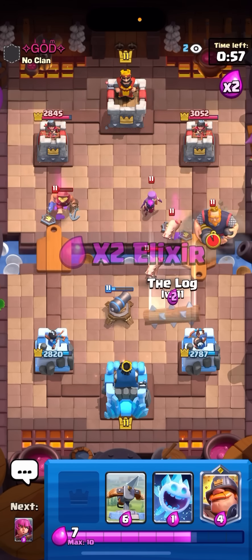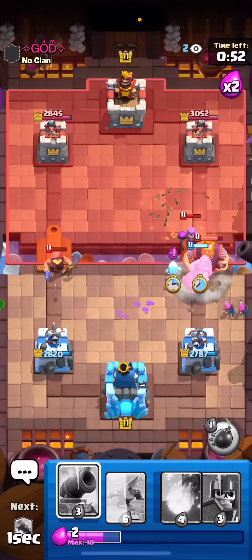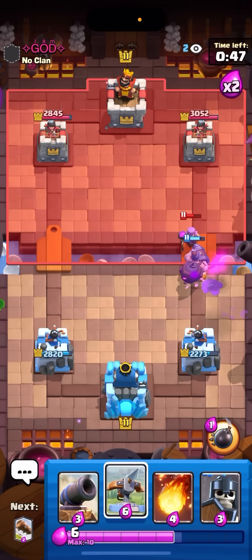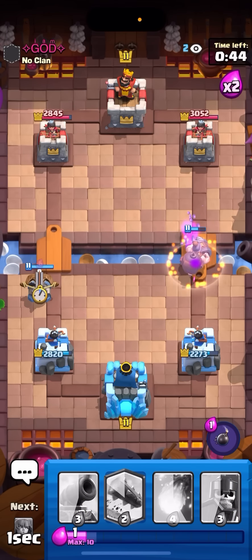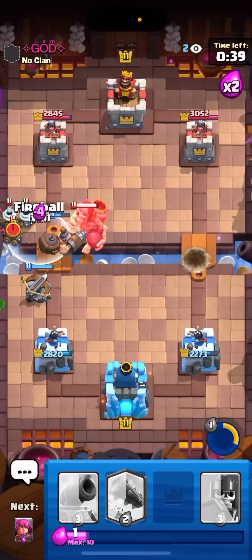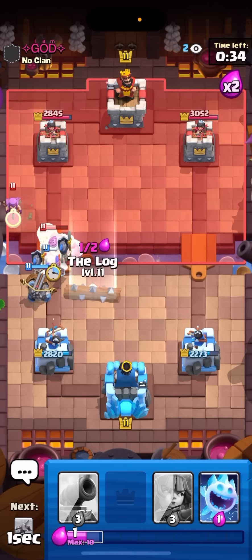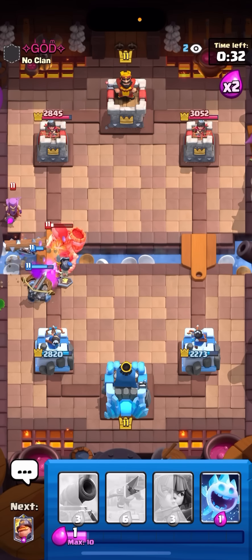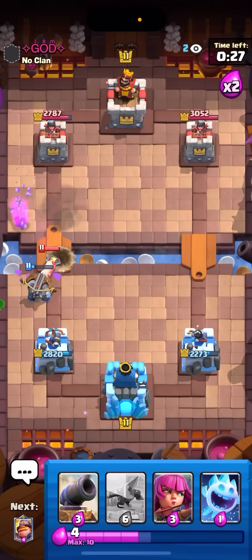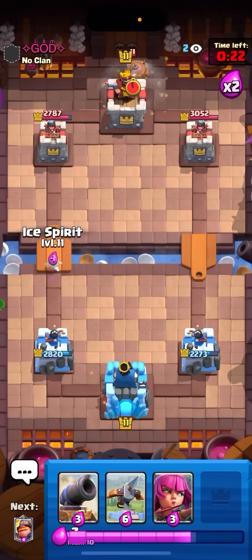Kind of dead right now. I'm gonna archers on the side and then I'll go Mighty ice spirit on it. Don't have to cannon - I'll just eat the one shot. That was super annoying though. I'll Expo right here then I'll pop my ability on the Giant Skeleton he's about to play on the Expo. Nice - I'll go fireball on the zappies. Might be able to make something happen here. Gonna Guards and then I'll log out the Mother Witch. Wait - this is not good at all because the Expo is gonna lock on the pig and then it's gonna lock on the Mother Witch. Too late now - the bomb kind of hit my Expo.